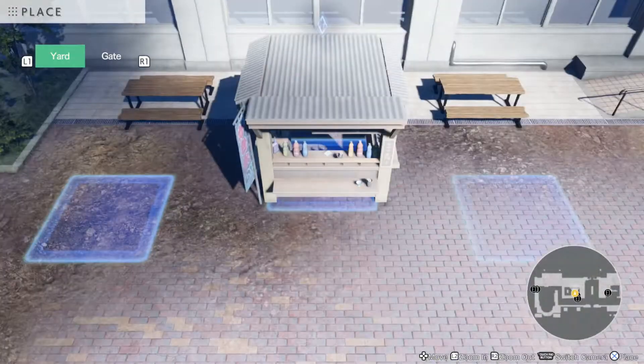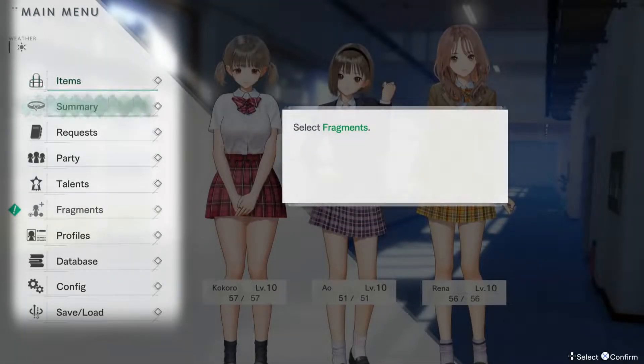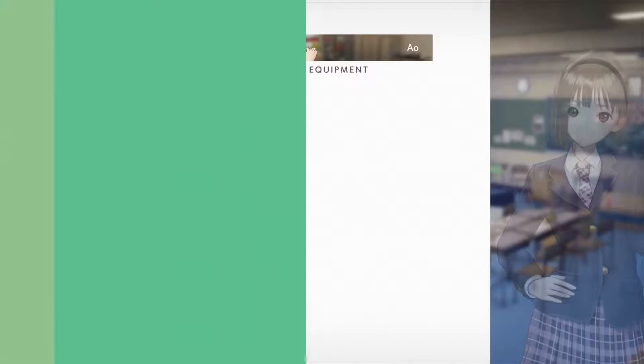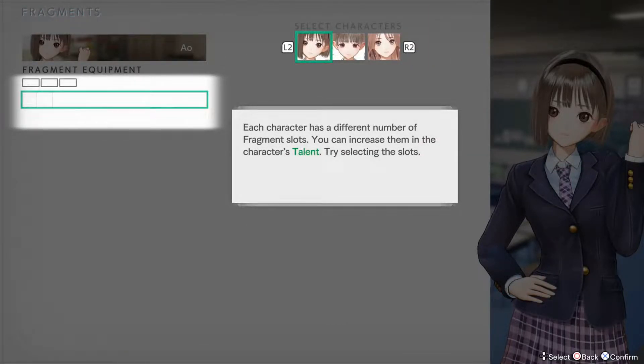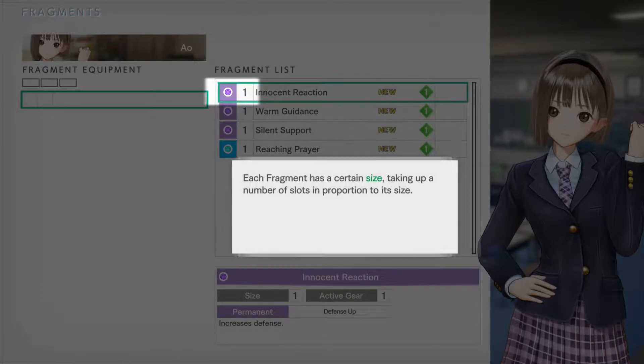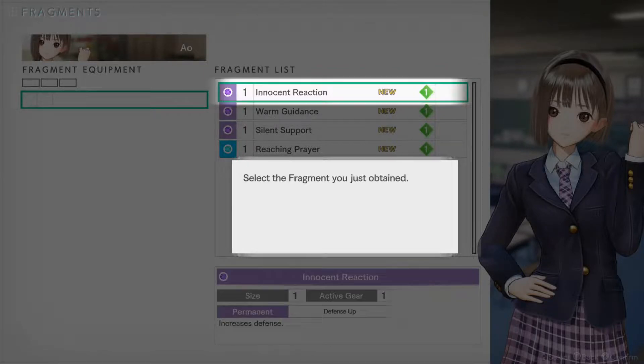You then have the fragment system, which is essentially a type of equipment that increases your character's abilities. Each character has various fragment slots where you can equip the fragments that you've found. When slotted, the fragments grant a wide range of bonuses, from attack power to better recovery from healing skills and everything in between. You'll also be able to unlock more slots so that you can equip more fragments.